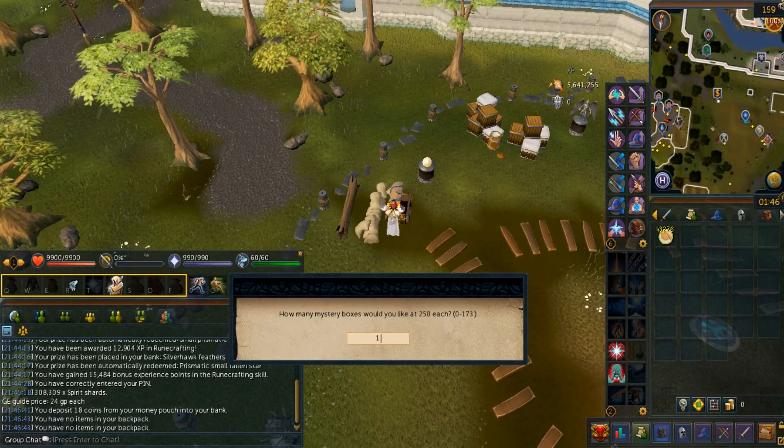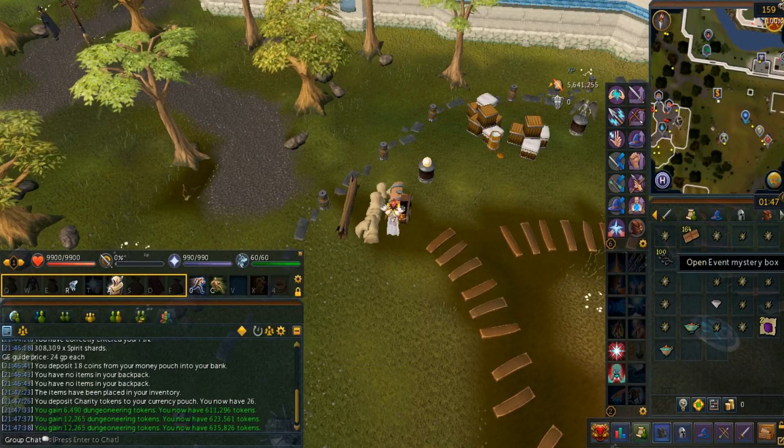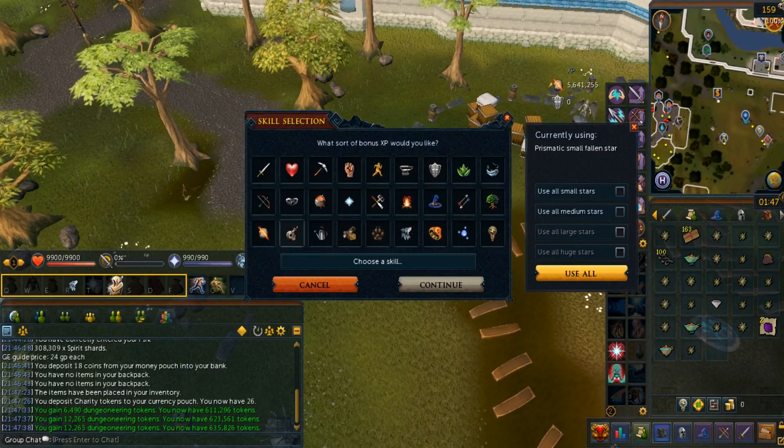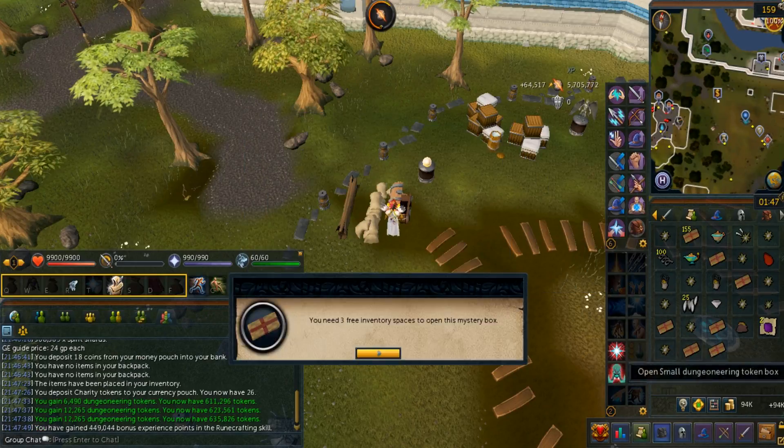Hello YouTube, it's Tony. Today I'll be showing you a loot from 43k charity tokens. This is a community event where you get these tokens from skilling or combat once every 3 minutes, with no daily limit this time. Now the event has expired so you can only convert them.